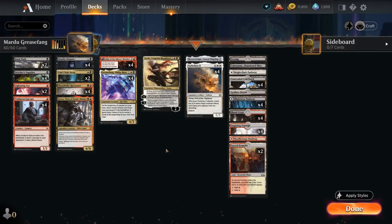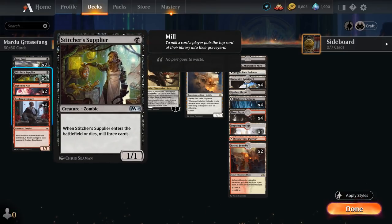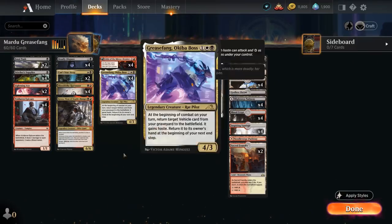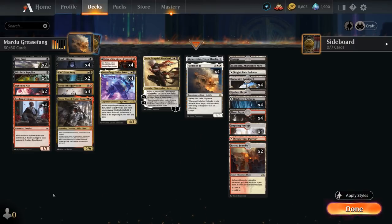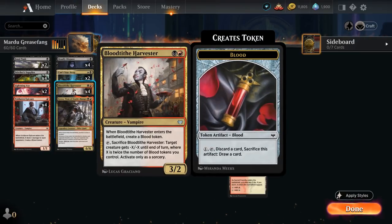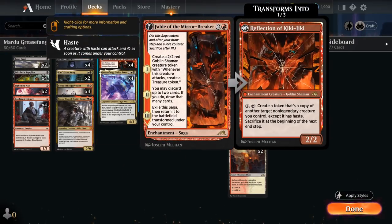To help us discard Parheelion and Sky Sovereign we have a few ways. We could potentially mill them over with Stitcher Supplier, which mills three cards when it enters or dies. We also have Deadly Dispute to sacrifice it, which draws two cards and makes a treasure token. We have Blood tokens from four copies of Voldaren Epicure and four copies of Blood Tithe Harvester, which we can also use as removal and applies quite a bit of pressure as a three-power creature. We also have Fable of the Mirror Breaker, which can discard up to two cards on the second chapter.